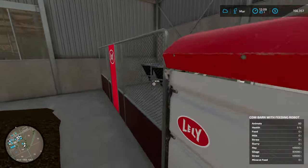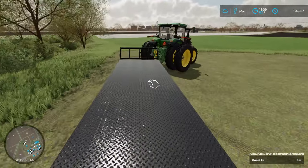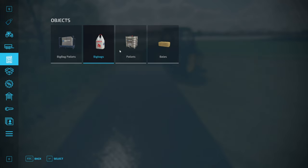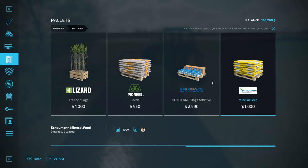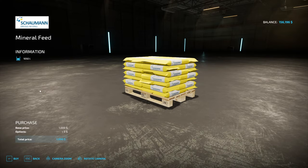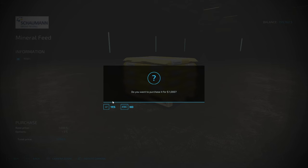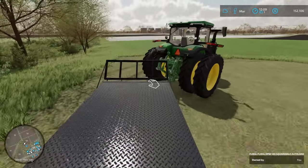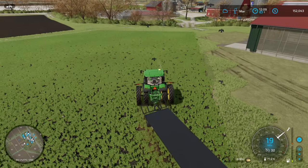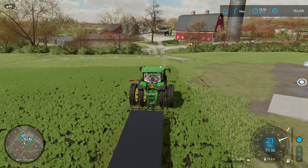Oh — mineral feed! I just realized there's another type there. I think there's a pallet for that. Mineral feed — not entirely sure what that does, we'll have to find out. Also silage additive — that sounds cool, we're probably gonna need some of that too. We can only buy one at a time? Let's just buy four of them. We'll go grab our other trailer that holds pallets — the bale trailer probably doesn't hold pallets. We'll drop the bale trailer back off.